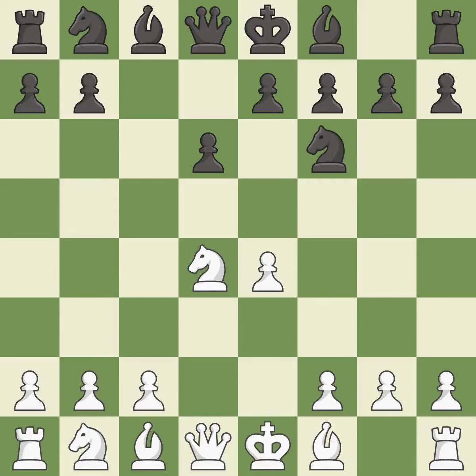Nf6 develops the knight toward the center and attacks the undefended e4 pawn. Nc3 defends the e4 pawn and starts to develop on the queen's side.